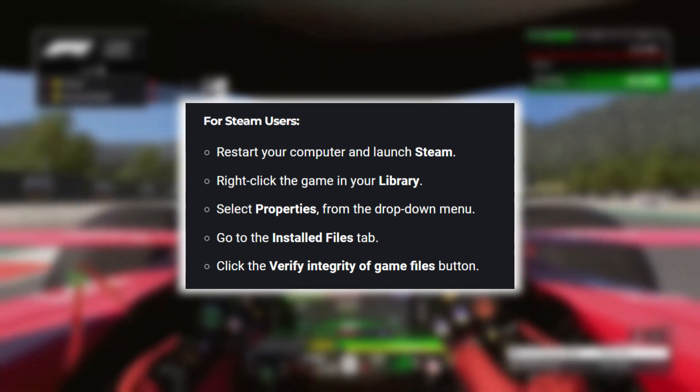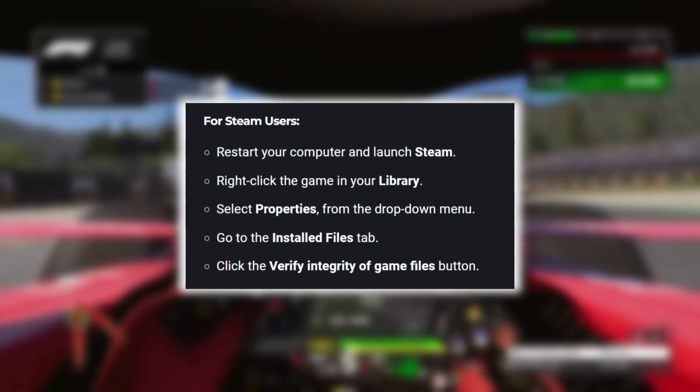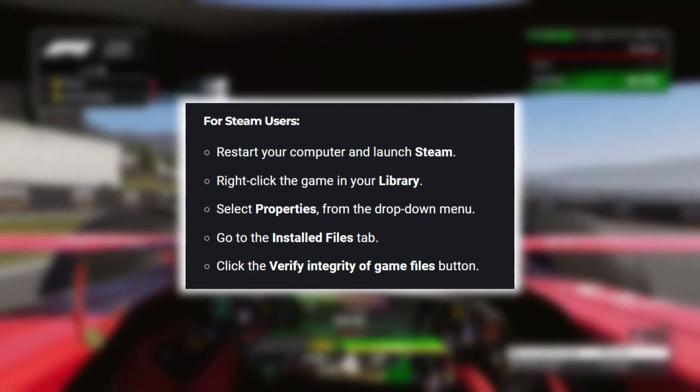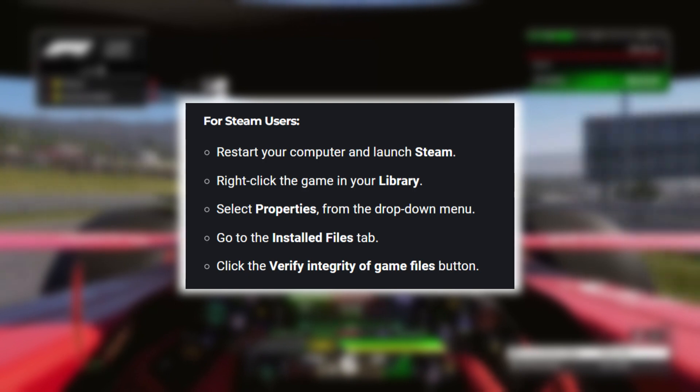For Steam users, restart your computer and launch Steam. Right-click the game in your library, select Properties, go to the Installed Files tab, and click the Verify Integrity of Game Files button.